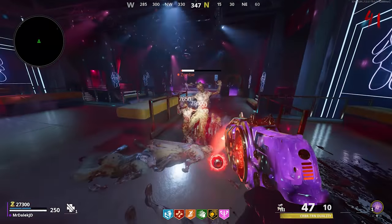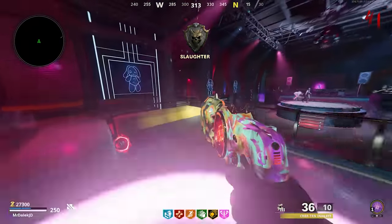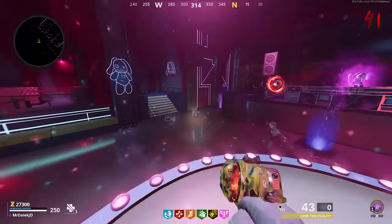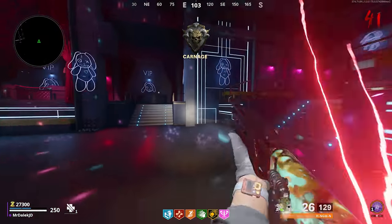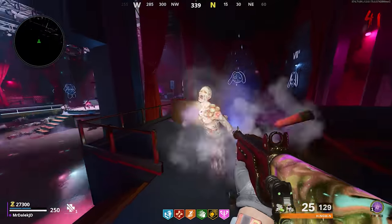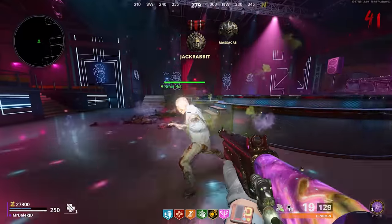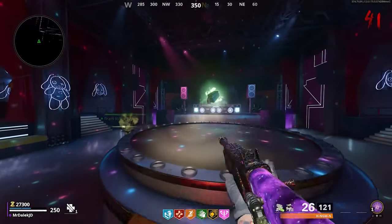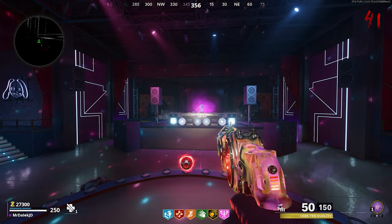The second easter egg is probably the most iconic side easter egg in this map — it's the disco bunny easter egg. This will give you the chance at getting the wonder weapon for free as well as the potential for free perks and legendary tier weapons. What a lot of people don't realize is you can actually do this easter egg multiple times in a game. Let's show you how to activate it and find all six bunny parts.